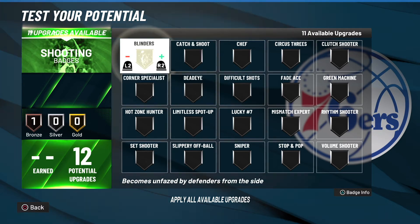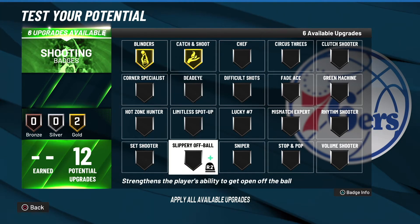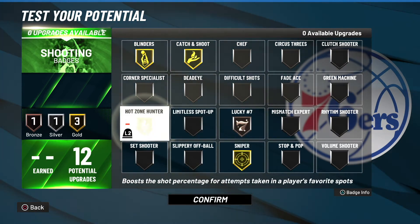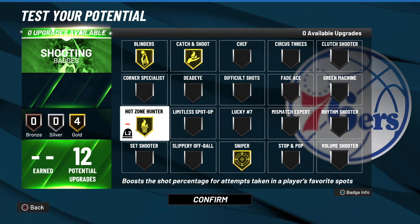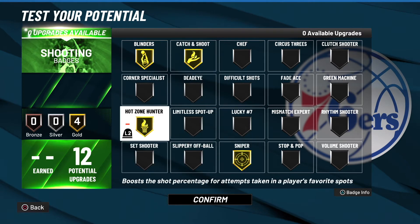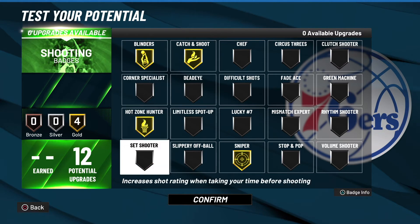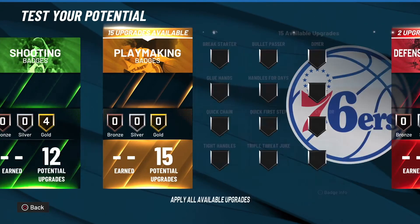For shooting, nothing much different: Blinders, Catch and Shoot - I forgot about Catch and Shoot last video, that's crazy - Sniper, and then Hot Zone like this. This is actually perfect; this is what I would go with for this build.